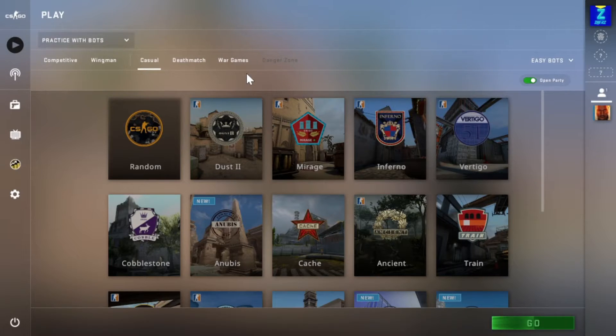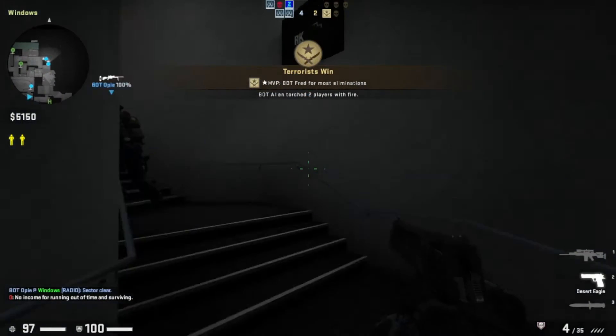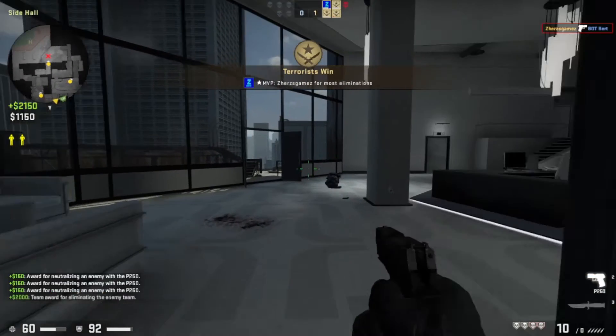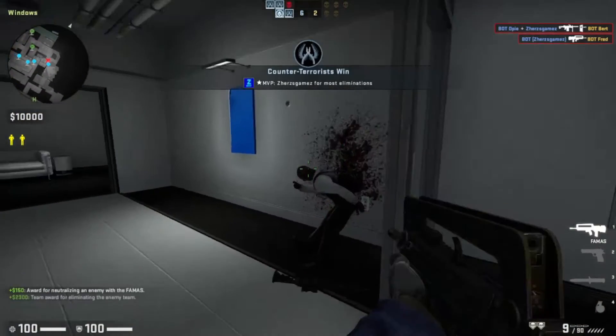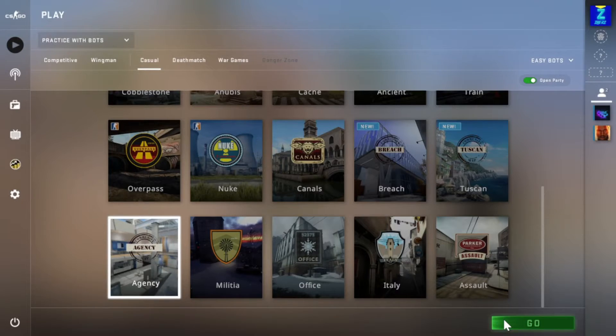During Hostage Rescue, the terrorists must either guard the hostages from the counter-terrorist team until the timer runs out, or eliminate all the counter-terrorists. Counter-terrorists must rescue at least one of the hostages, or eliminate all the terrorists before the timer runs out. We will be playing on the Agency map, one round as the terrorist and another as the counter-terrorist. And without any further ado, let's hop right into the game.